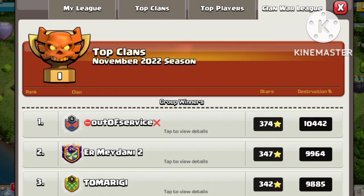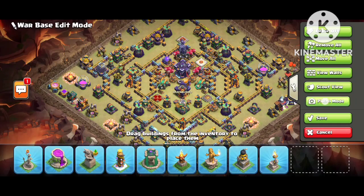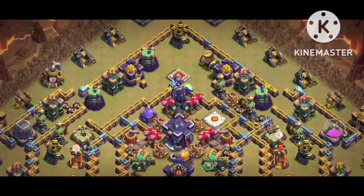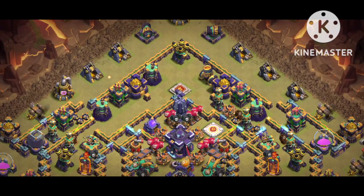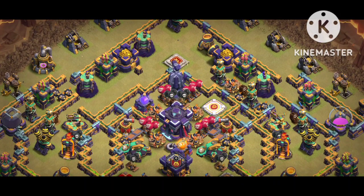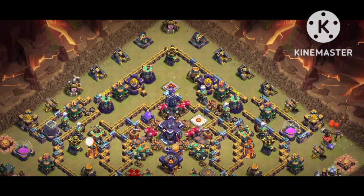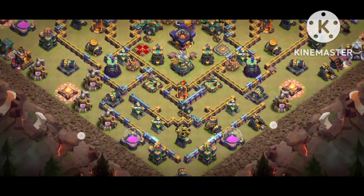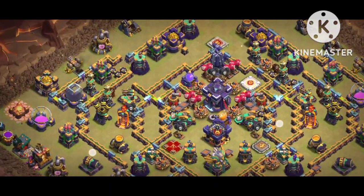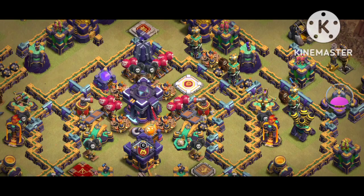If you're here for the first time, hit a big thumbs up, hit the subscribe button, and hit the bell icon for notifications. Look at this base design — it looks really amazing. This base is so nasty, it's getting one-starred. CW is going on, so I want you to use this base right now. You can see spell towers, Teslas, multiple Infernos, and red man around the Town Hall. The Warden, King, Queen, and Royal Champion are all there.